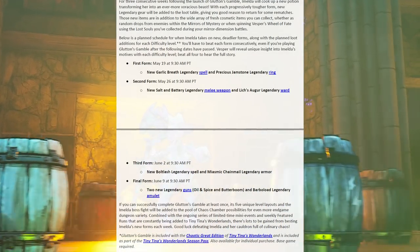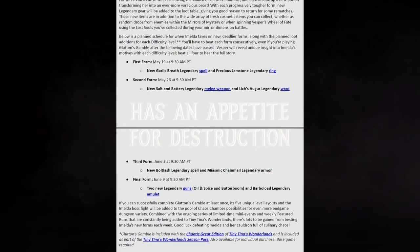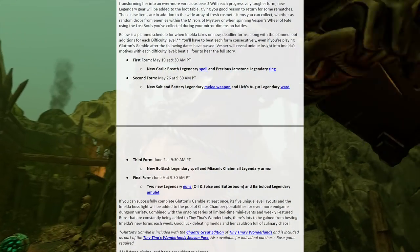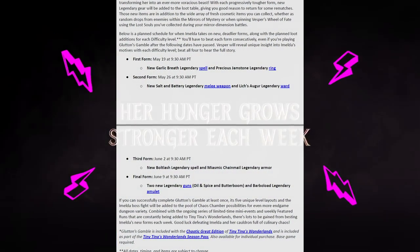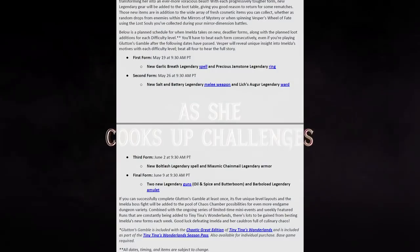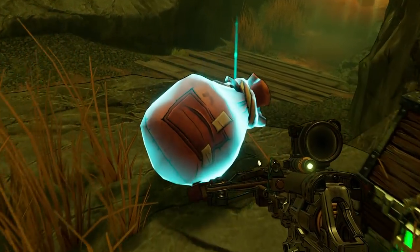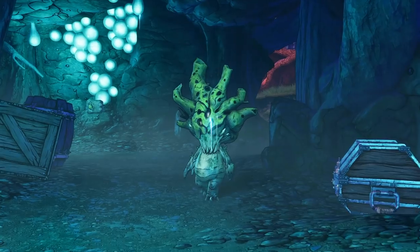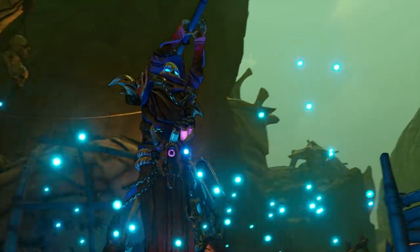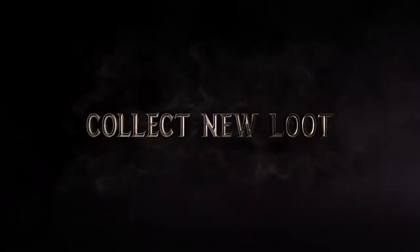If you can successfully complete Glutton's Gamble at least once, its five unique level layouts and Imelda boss fight will be added to the pool of Chaos Chamber possibilities for even more end game dungeon variety. Combined with the ongoing series of limited time mini events and weekly featured runs that are constantly being added to Tiny Tina's Wonderlands, there's lots to be gained from besting Imelda's new forms each week. Good luck defeating Imelda and her cauldron full of colour and chaos. And good luck to everyone listening - no doubt you're stabbing your boss in the eye and taking a dump on your partner's bed in order to play this DLC right now. I wouldn't be exaggerating at all by saying this is the single greatest achievement mankind has ever made, besides roast chicken in a can of course.